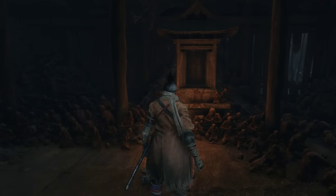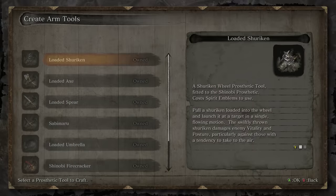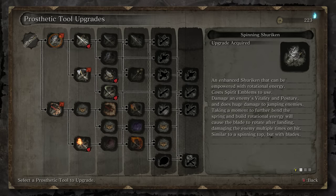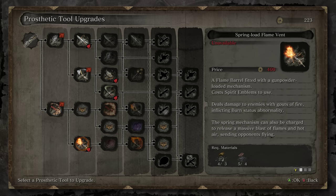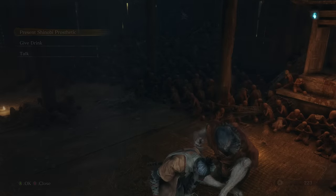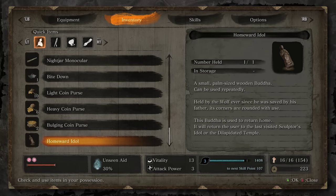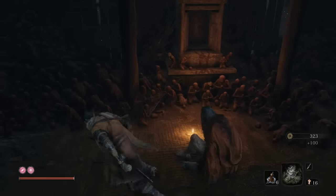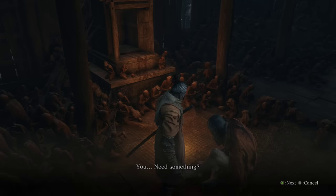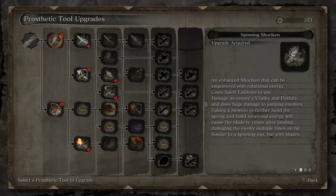Go on over to the idol. We're gonna go to upgrade and oh my god I'm so poor. But we're gonna go ahead and pick up some money. There's no real 'you have to go in this order' type thing when regarding your shinobi tools - you should just be upgrading whatever you find to be the most useful. However, I will say that getting the loaded umbrella tools sooner rather than later will be beneficial to you.